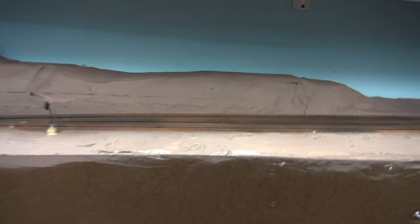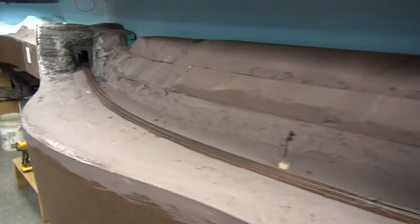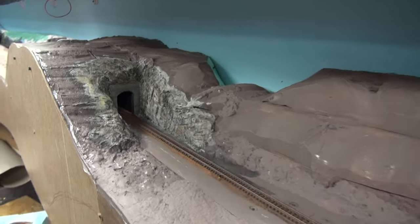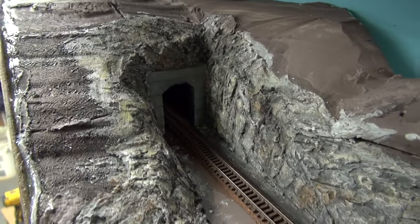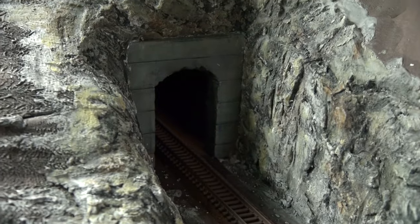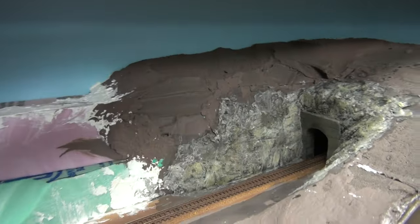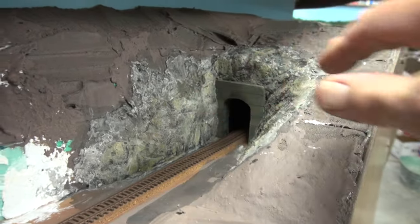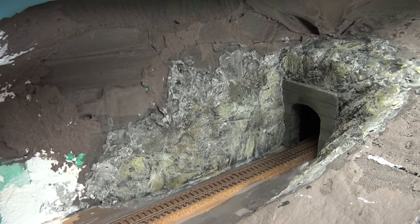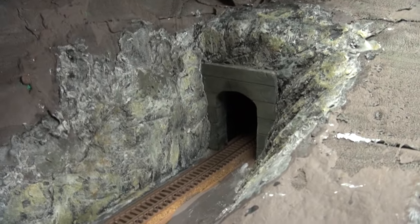I've been moving down this way — I got the foam in, painted the front, foamed and painted, and now I did a little carving of the rock. There's plasterwork and tunnel portals here. These tunnel portals were made out of foam, as you can see there — that one and this one over here. All this is carved freehand out of plaster and then stained different colors to match the rocks I want to represent.